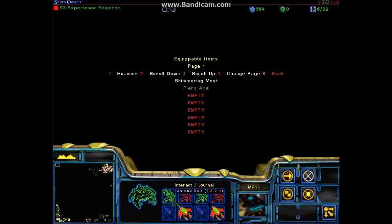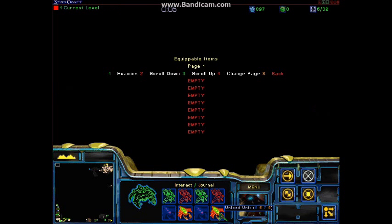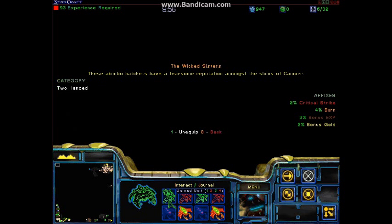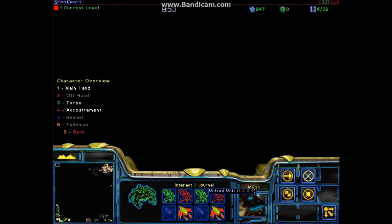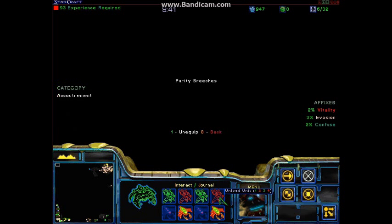Other items, such as armor, usually have a vitality or evasion affix as their base affix. Vitality just changes the health cap, which I'll show in a second. And evasion is just like a flickering and vulnerability effect. There are also lots of other miscellaneous affixes, which you'll see as well.